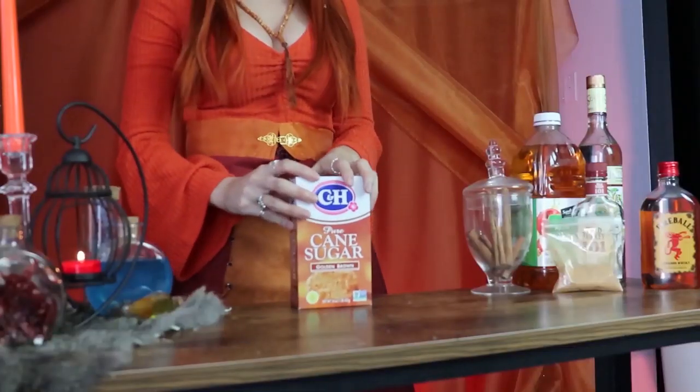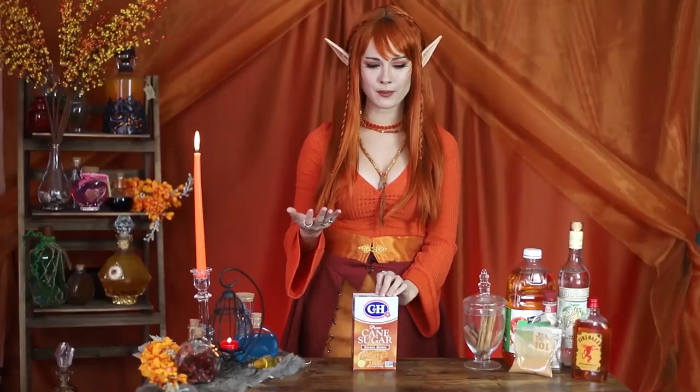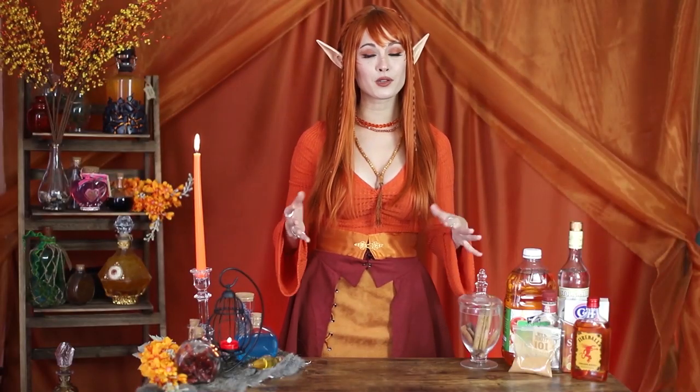We're also gonna use some ground cinnamon. If you want a boozier beverage you can just add more Fireball, but I'm gonna balance mine out with just a pinch of cinnamon instead. You'll also need some brown sugar — this is how we're gonna garnish the rim, and it really locks in that apple pie taste. It makes it like a sugary crunchy crust. I'm also gonna garnish with some cinnamon sticks.